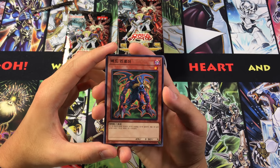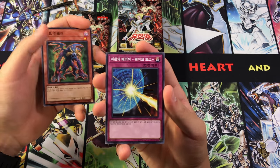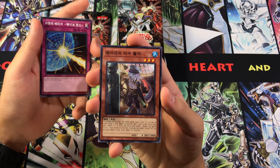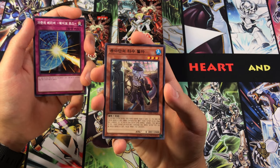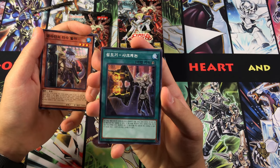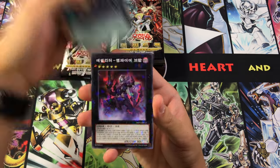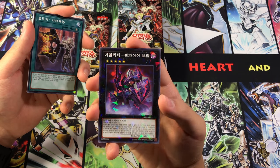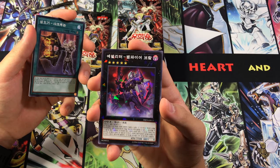I did have an idea with Sky Strikers as well, so we have Mad Reloader here, Drowning Mirror Force — those are some reprints we have. This is Helmsman for Hire, and we have Shark Cannon for the Sky Strikers. And ooh, a Shatterfoil version of Crimson Knight Vampire Bram, I believe is the name of this guy.